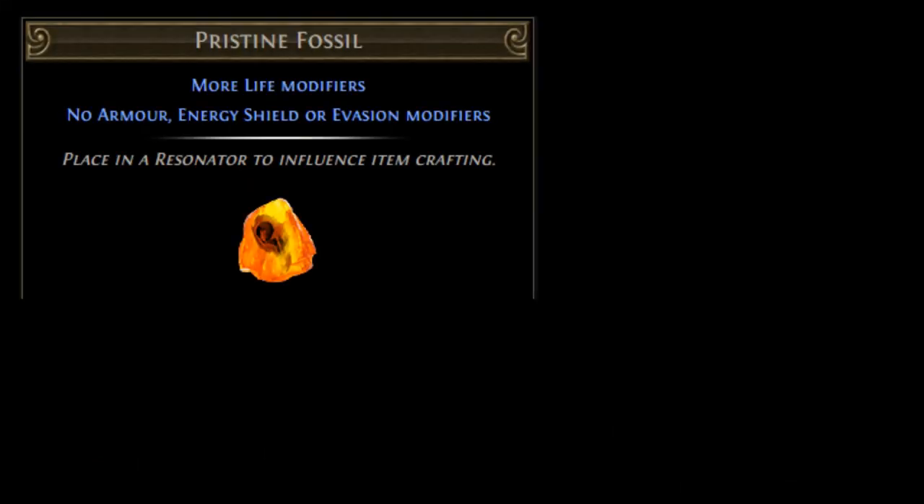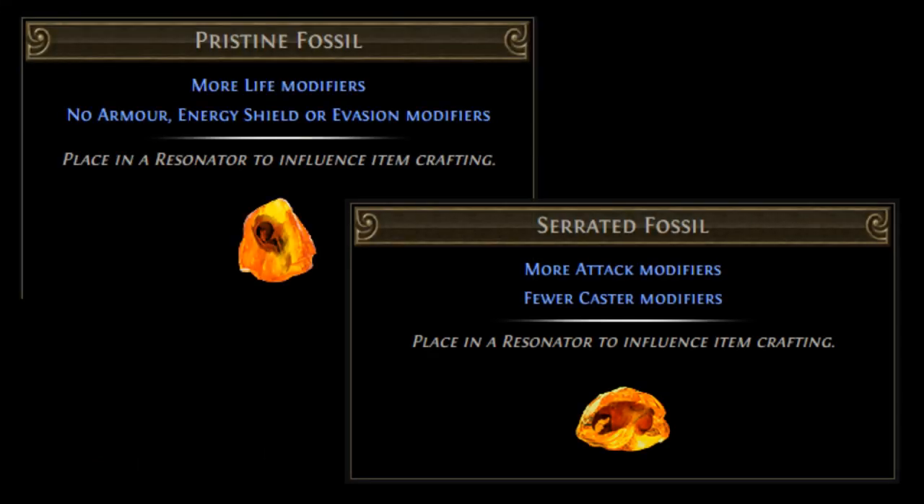Once you've got your 6-link, it's time to fossil craft. For this craft we're using pristine fossils for life — as well as the added life mods pristine offers — and serrated fossils for the Maim Support suffix. Serrated also boosts the chance of seeing a critical strike suffix on elder bases.